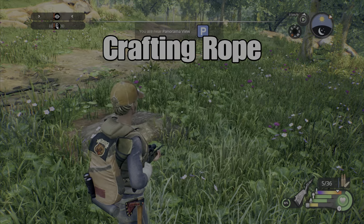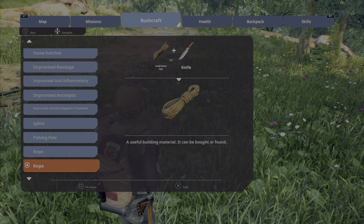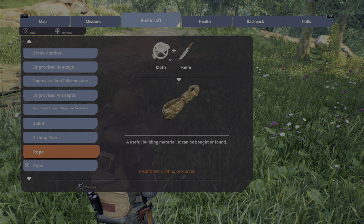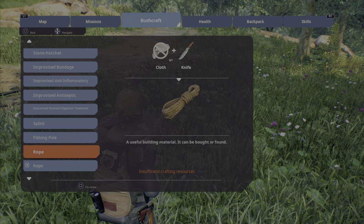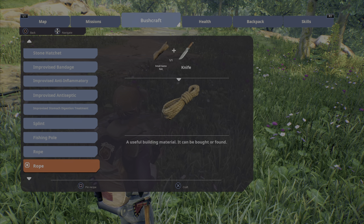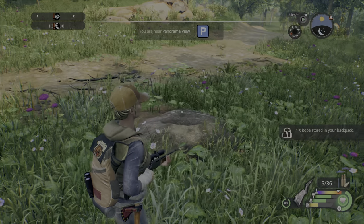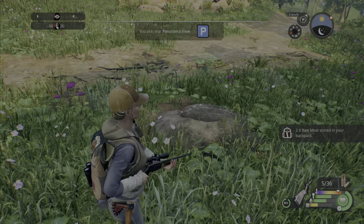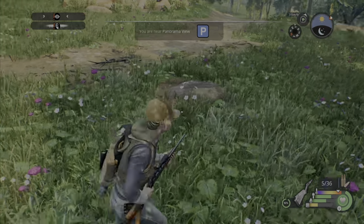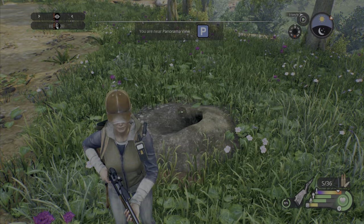One tip: you can gather animal hides like this fox. If you're crafting and looking to make rope — because rope is actually kind of hard to get since you need cloth, which you can't get from animals — you can actually create rope from small game by using a knife and a small game pelt. So now we have rope just from animal hides. I believe this was added recently, because I watched other videos where people complained about not being able to craft rope.